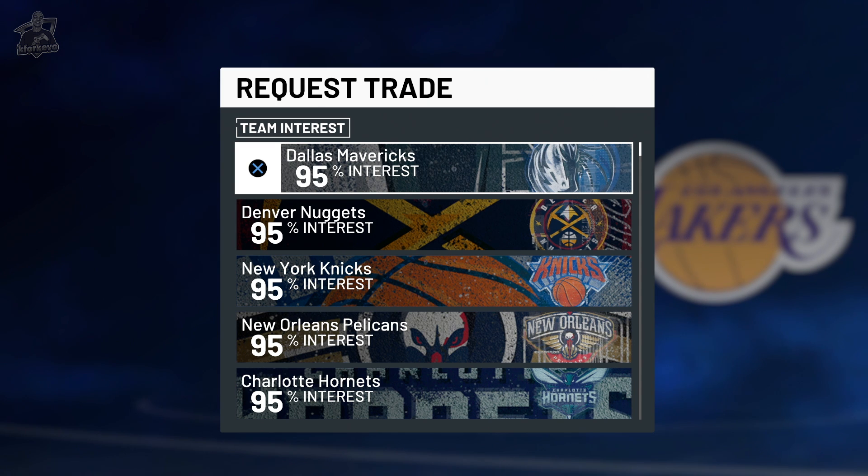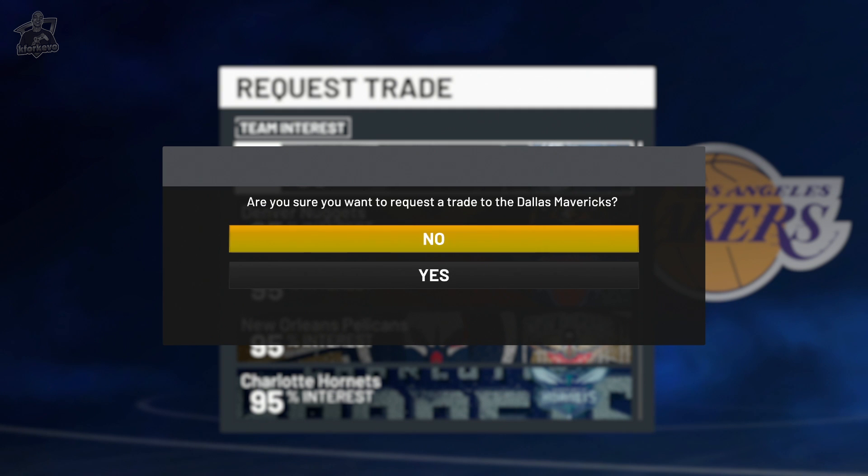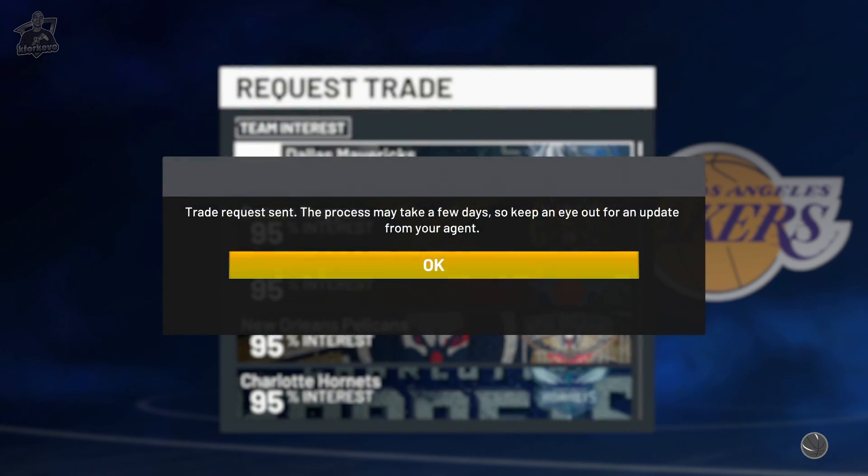Once we've selected the team we want to get traded to, we're going to get a pop-up that asks if we're sure we want to be traded. We're going to select yes, and then we're going to get a confirmation message that says the trade request has been sent and it'll take a few days to process.